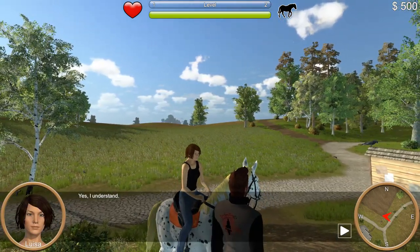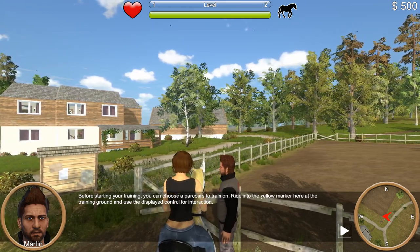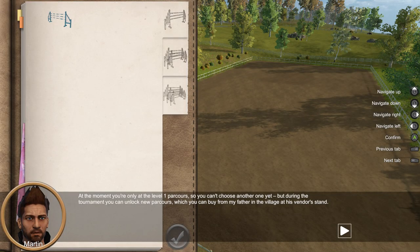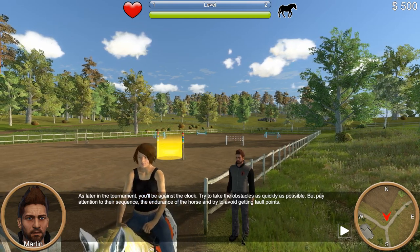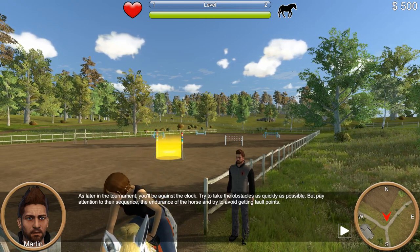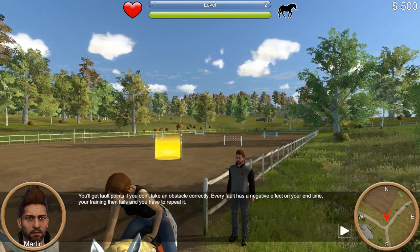Before starting training, you can choose a parkour to train on. Ride into the yellow marker at the training ground and use the displayed control for interaction. At the moment you're only at level one parkour, so you can't choose another yet. During the tournament you can unlock new parkours, which you can buy from a vendor in the village. Now select the first parkour, close the menu using the green checkmark button, and start your training. You'll be against the clock — take obstacles as quickly as possible, but watch their sequence, the horse's endurance, and avoid fault points, as faults negatively affect your end time.